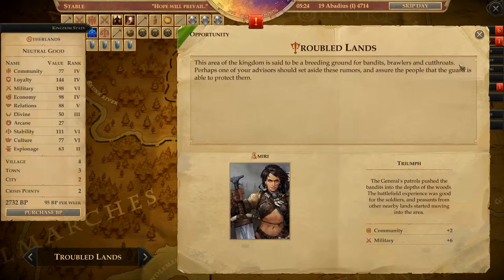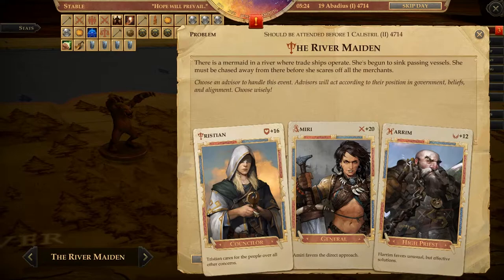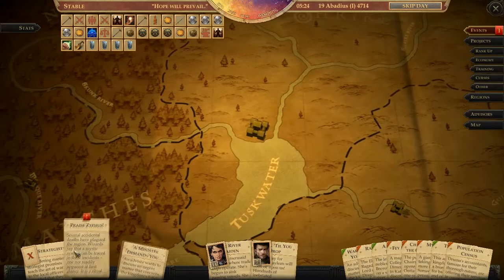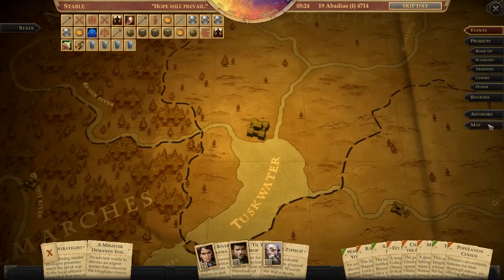Triumph on that — good. Another disaster on the population census — not good. Success there. Then we have some more events. Minister demands your attention. Then problem — the river maidens. You're going to sort it out — 100%. Drink till they drop — you do that. Let's give you a crisis point. Praise for what that was — 50/50 chance, probably gonna screw it up, but it's okay.